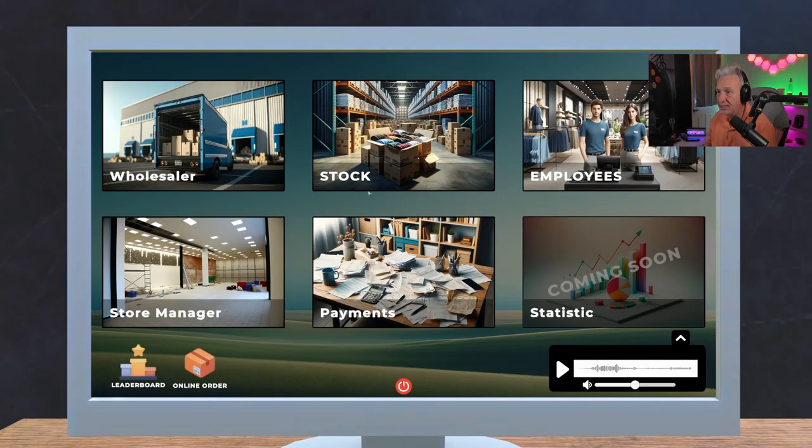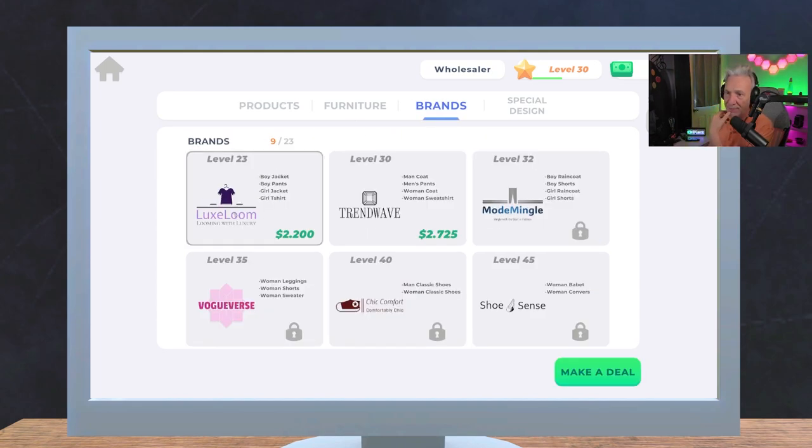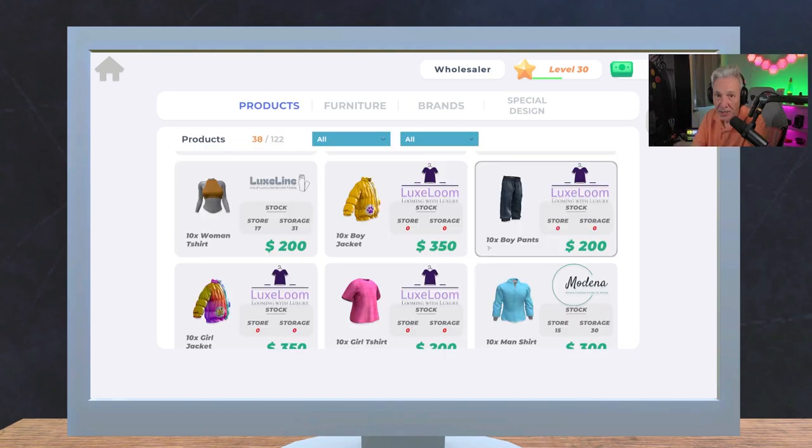Now that the t-shirt is made and we have our new dressing rooms and expansion, we've got one more thing to go — I'd like to buy a new license. The game has been updated, and now when you go into the wholesaler under brands, there's a new brand: a children's brand with boy jackets, boy pants, girl jackets, and girl shirts. And brand new at level 30: men's coats, men's pants, women's coats, and women's sweatshirts. I'll save the level 30 for maybe the end of this episode and check out the children's wear first.